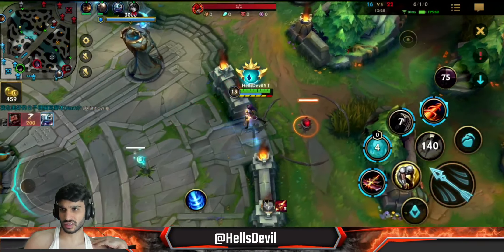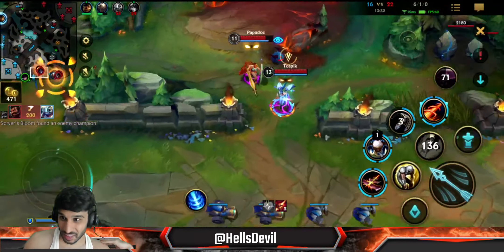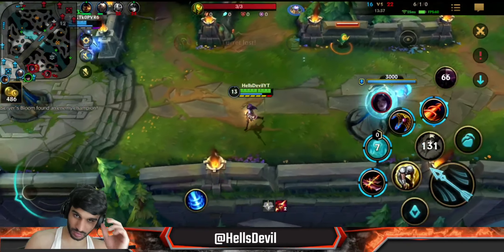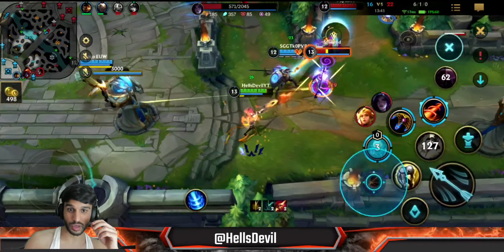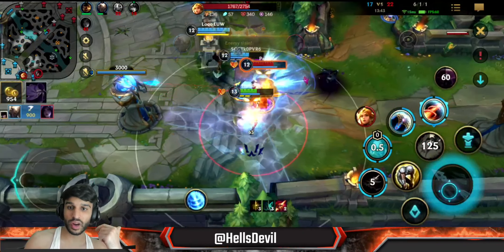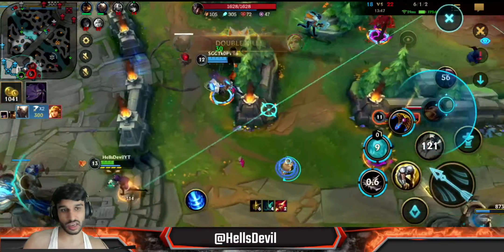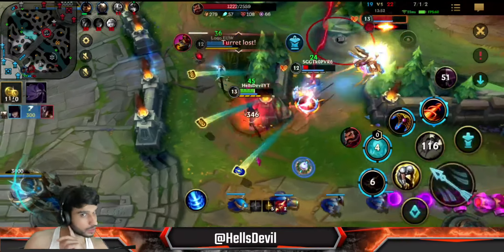Come on, at least kill Nasus! They didn't even kill the Nasus. I can try to hit him with my first ability, but this Kai'Sa is something else. Oh! There we go - great flank by the Pantheon. I was baiting them in and Pantheon just engaged perfectly right there. Beautiful engage. Yeah, we got this - easy kill.